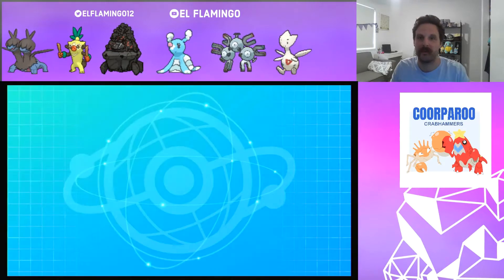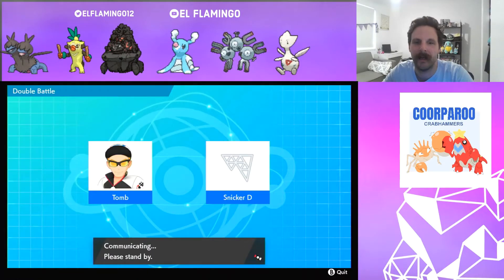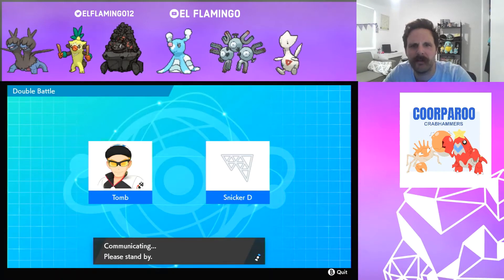Hey guys, El Flamingo here, your coach of the Cooparoo Crab Hammers.